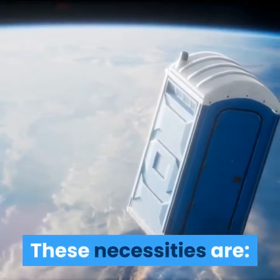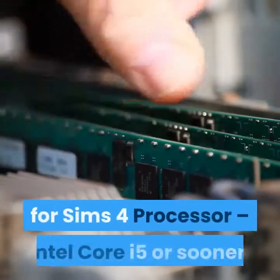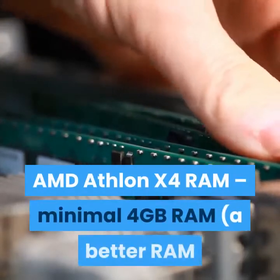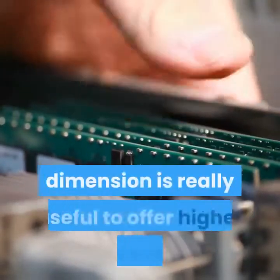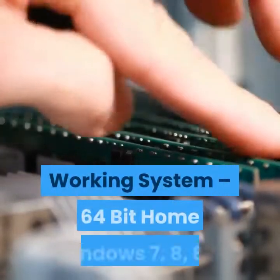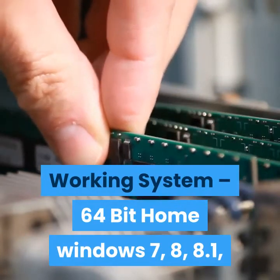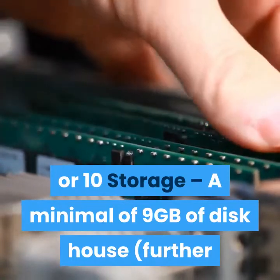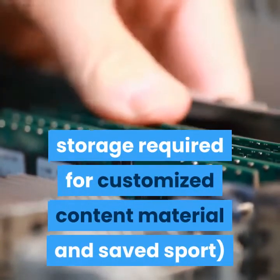The minimum requirements for a laptop for Sims 4 are as follows: Processor — Intel Core i5 or faster, or AMD Athlon X4. RAM — minimum 4GB; a higher RAM size is recommended for better speed. Operating System — 64-bit Windows 7, 8, 8.1, or 10. Storage — a minimum of 9GB of disk space, with additional storage required for custom content and saved games.